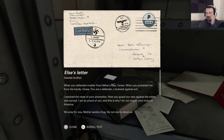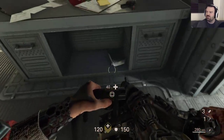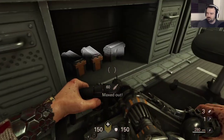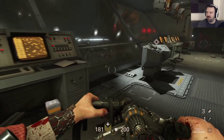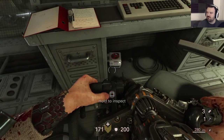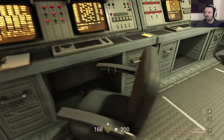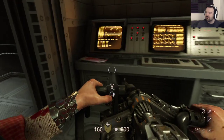Hold to inspect. Elsa's letter: 'When you defended mother from father's fists, I knew. When you protected me from his hands, I knew you were a defender — a bulwark against evil. I received news of your promotion. Congratulations.' A lot of shit in this room. I got max armor now. General Engel's e-post: 'Terror Billy is still on the loose.' Concept art.